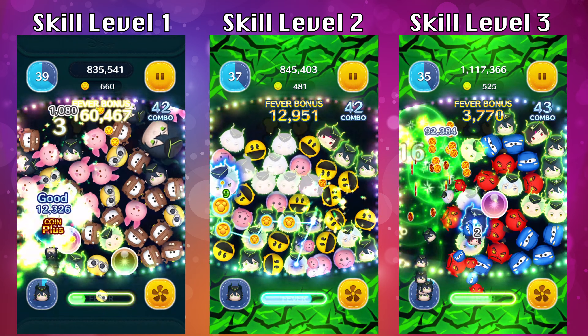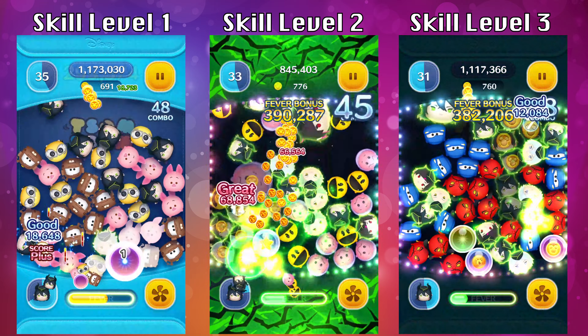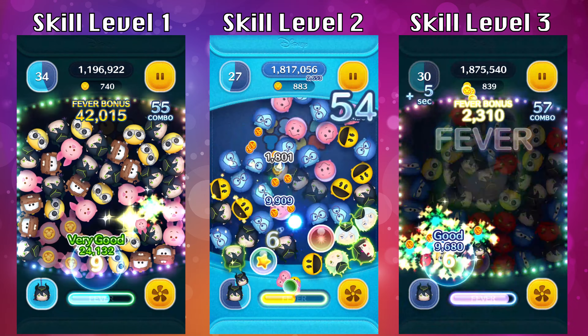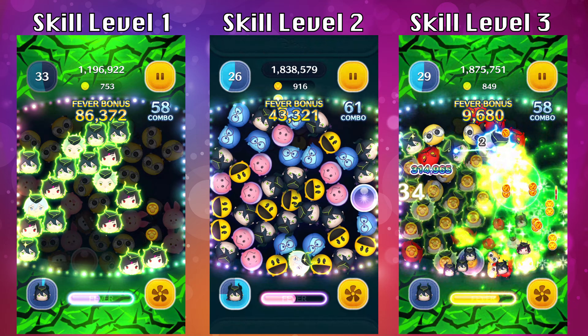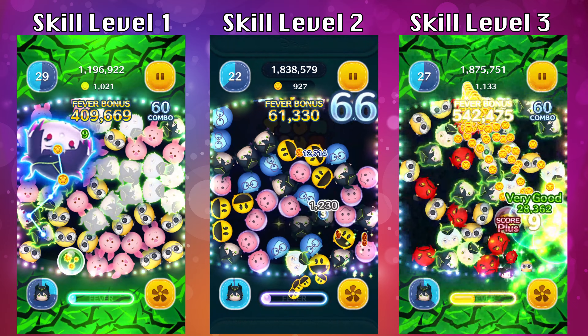One thing the game doesn't make extremely clear is that during the ability time, any chains that you make will clear surrounding zooms — so it's not only the ones that are flashing green, which are the Malice Draconia and their dormmates, but any zooms you clear during ability time will also clear surrounding zooms. So if you are really struggling to find chains during ability time, just find any chain possible because it will clear surrounding zooms as well.